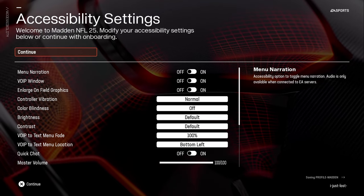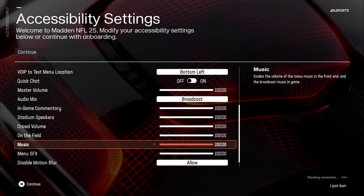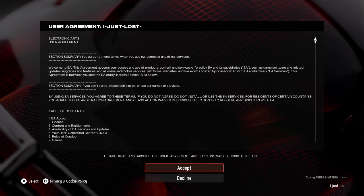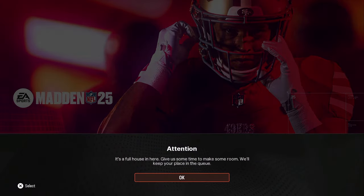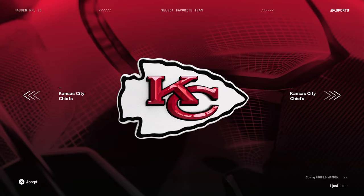All right, so we're going to log in here. These are the accessibility settings — not a ton we really need to deal with here. I personally like to turn the music all the way off, but in general we'll just go through this, accept the agreement, and get into the settings. The settings are probably one of the most important things to do first when you log into a game.